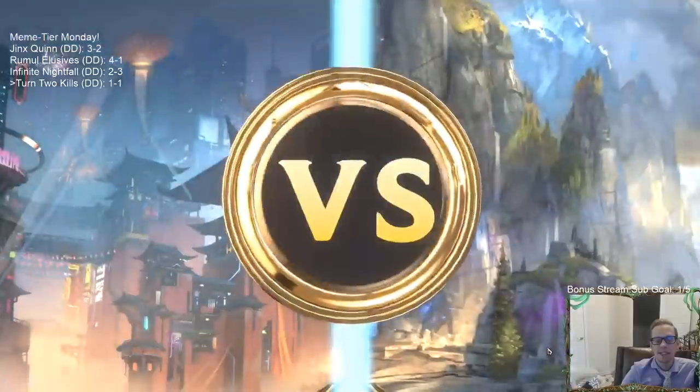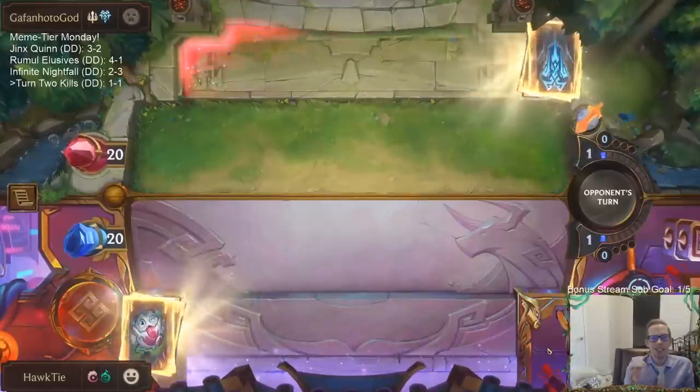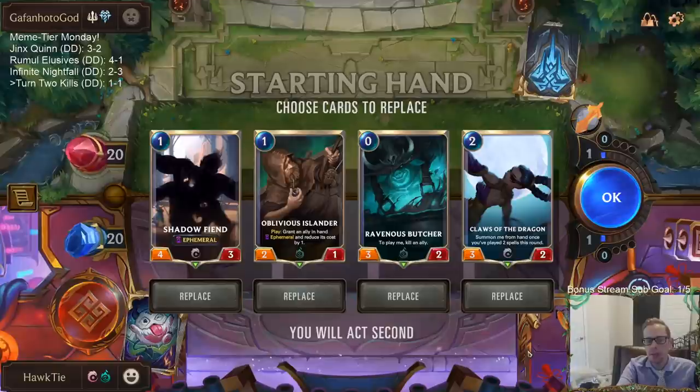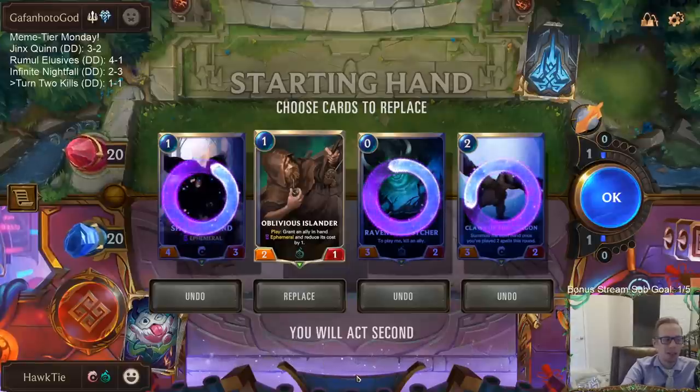All-in Fiora — this is a deck that doesn't do anything on turn one or turn two. Oh come on, yes! We have the attack token on turn two! Can we get there? We're going to have to get some luck though. I think we have to just keep the Islander — we need these Sparring Students.